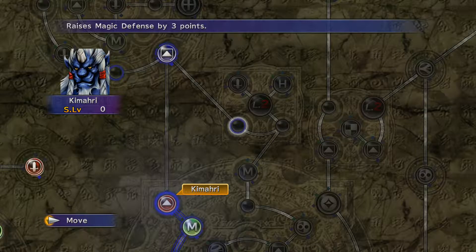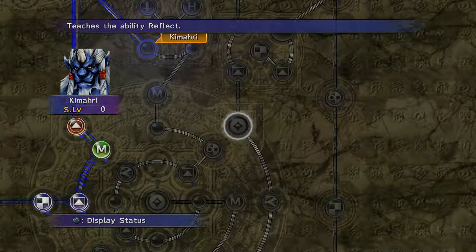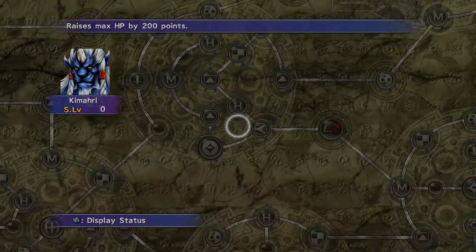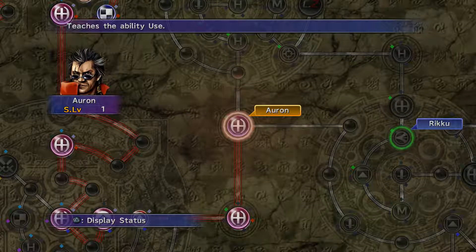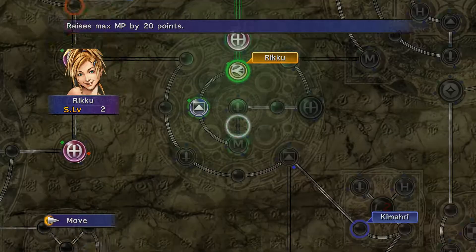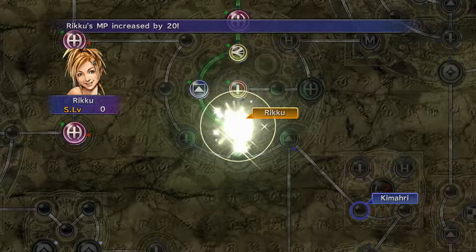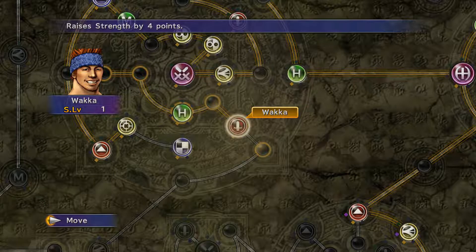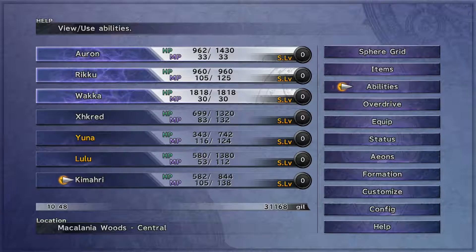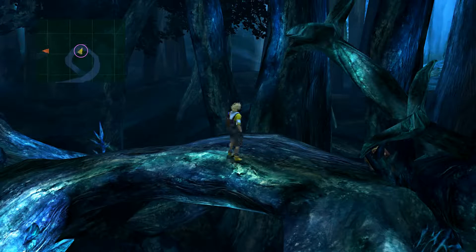Lulu's got a little bit more health, which is nice. Kimari's going to get nothing for the next few levels, but he'll be making his way over to Kimarhi's section and then we're going to get Protect, Shell, Reflect, and Dispel. He's going to get some needed HP increase. Even though he's more of a damage dealer than a tank right now, he still seems to take a lot of hits. Kimari's got 105 mana remaining, so no harm in just using it.